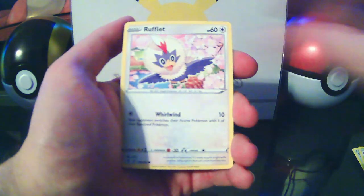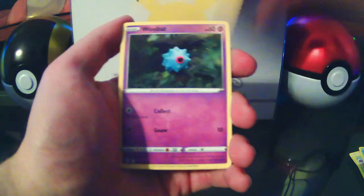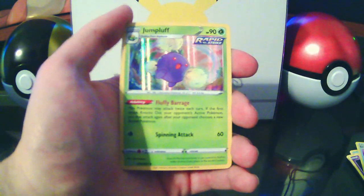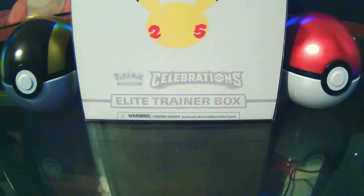A reverse holo Kieran — that's cool — and Altaria as the rare. I've been a little busy these past couple of months. I've been focusing on more important things in life. Reverse holo Dream Ball and our first holo is a Jumpluff — I'm pretty sure that's our first holo, like three or four packs in.